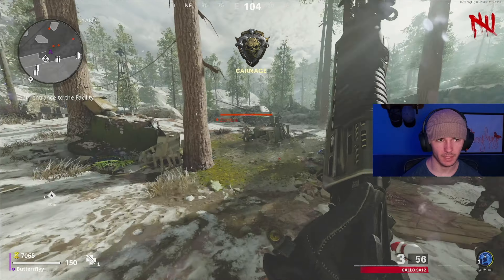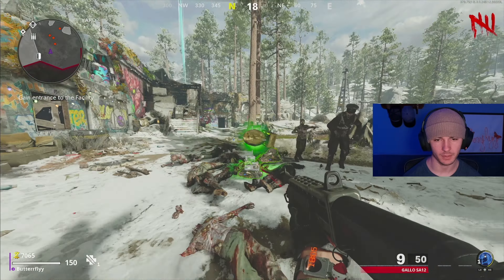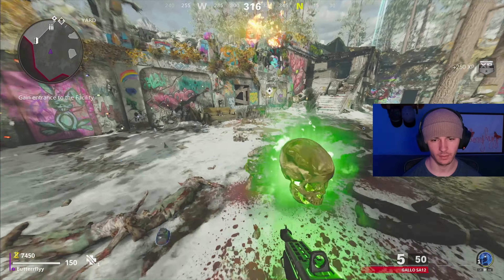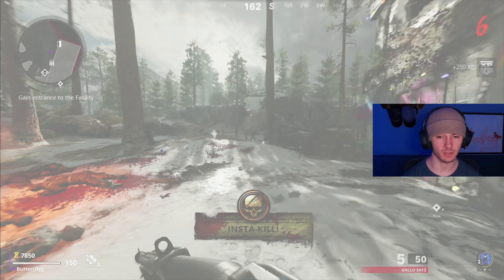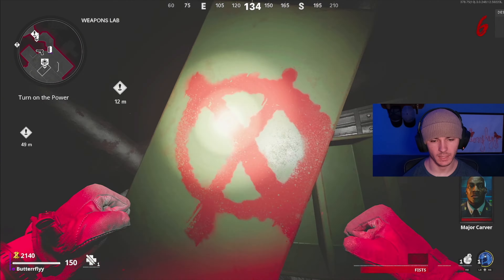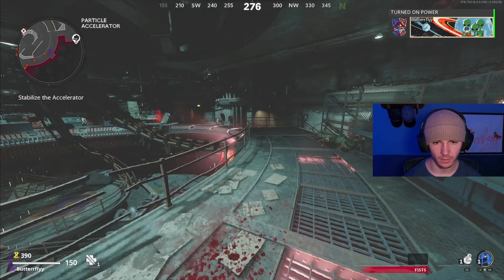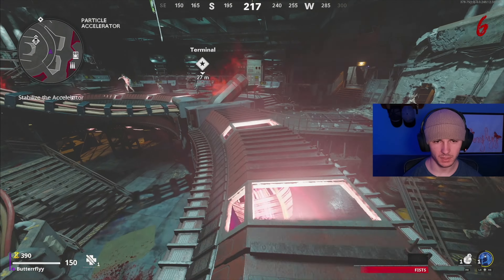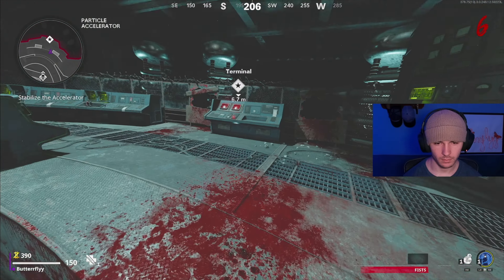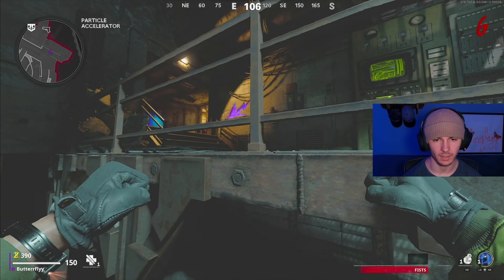A good example of a map that I primarily like to camp on would be Buried back on Black Ops 2. I just love sitting there inside the Jug and letting them funnel down the long tunnel and just mowing them down. It's also really cool that this game had mantling — you could just jump over whatever. It's such a time saver; you don't have to find the stairs or walk all the way around, you just hop right up and over.